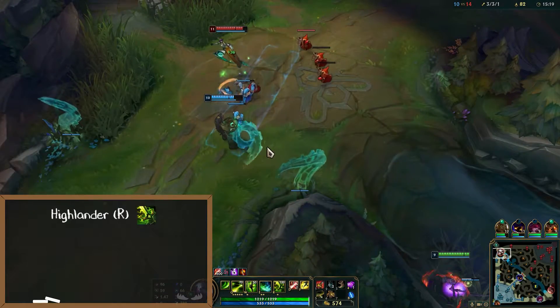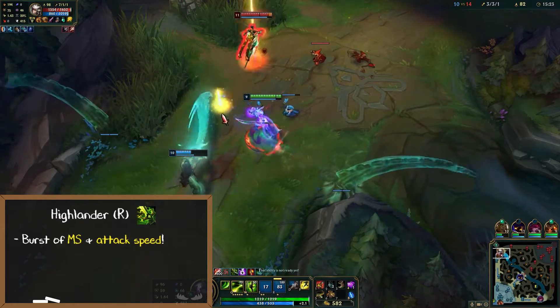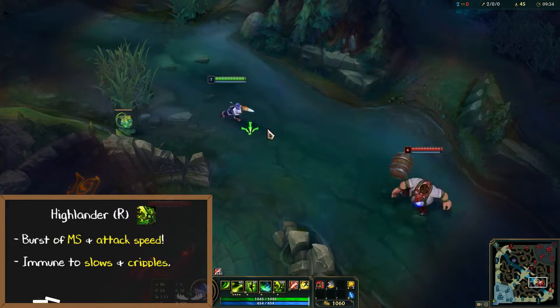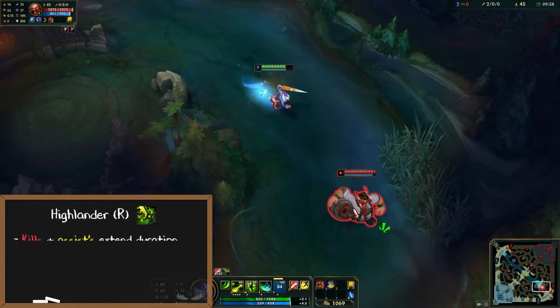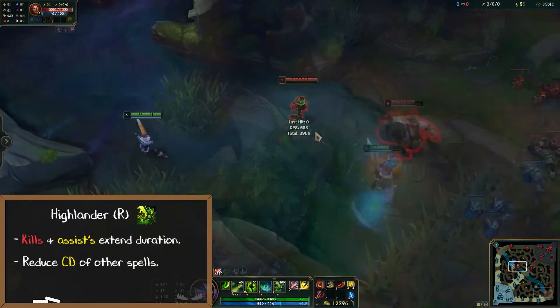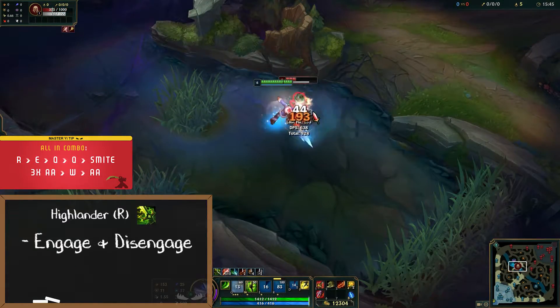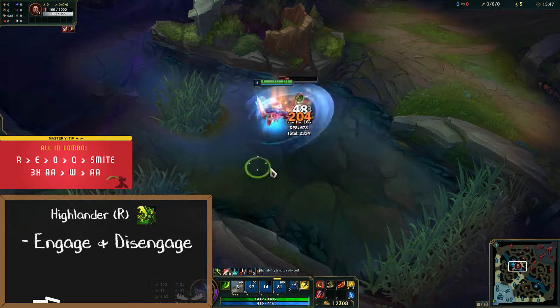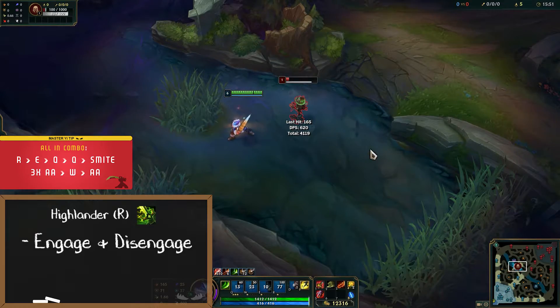Master Yi's R is called Highlander. Once activated, Master Yi gains a huge burst of movement speed and attack speed while also making him immune to any slows or cripples. While active, champion kills or assists extend Highlander's duration and also reduce the cooldown of your other spells. Keep in mind that your ultimate is not only an engage but a disengage. Avoid getting into fights while your R is on cooldown since Master Yi is extremely dependent on Highlander to be effective.